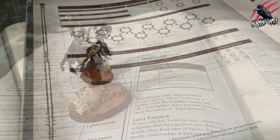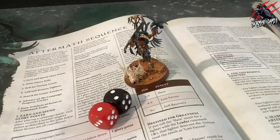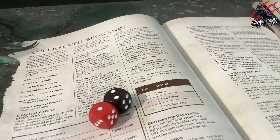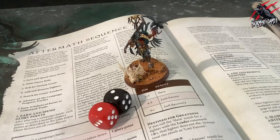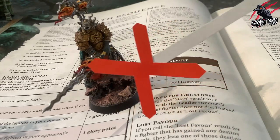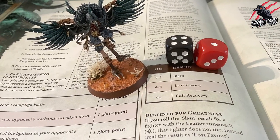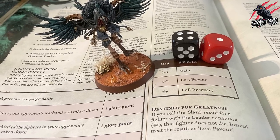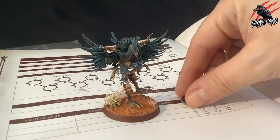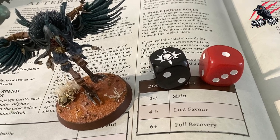This will free up a space on your warband roster to add a new fighter. Leaders are known as being destined for greatness — if you roll the slain result for a fighter with the leader rune mark, that fighter does not die; instead treat the result as lost favour. It's important to note that if you're playing a hero or an ally, the hero or ally is not considered to have the leader rune mark, so destined for greatness does not apply to them. If you roll the lost favour result for a fighter that has gained any destiny levels, they lose one of those destiny levels; otherwise it has no effect. If you roll a full recovery result, the fighter suffers no effects.